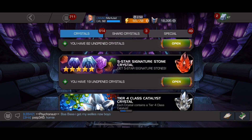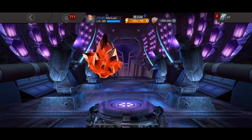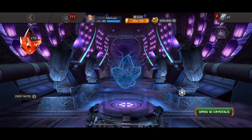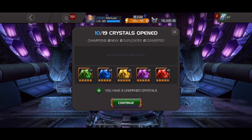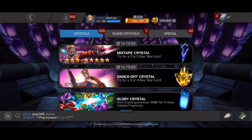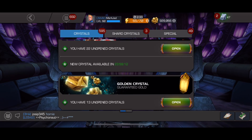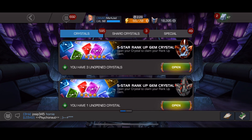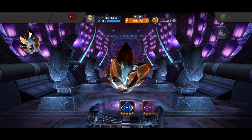We'll start with the six-star science shards to put into my Captain America. Got one science, two sciences — not bad. Okay, so we've got three five-star rank-up gems. Let's see what we get in these.